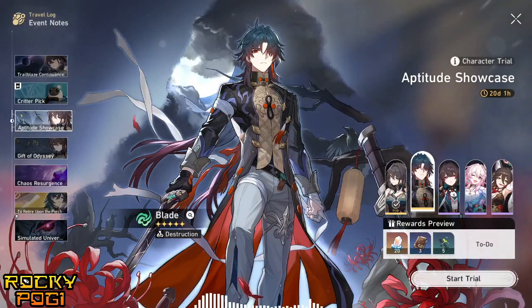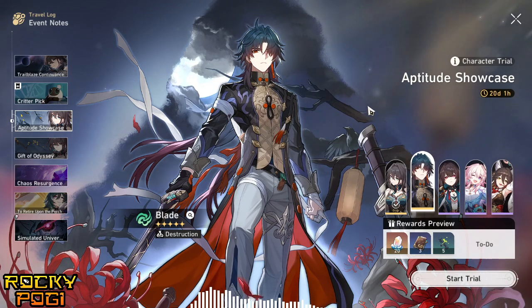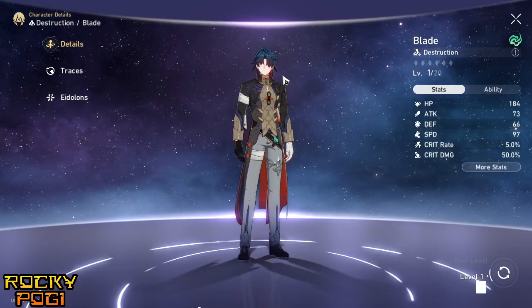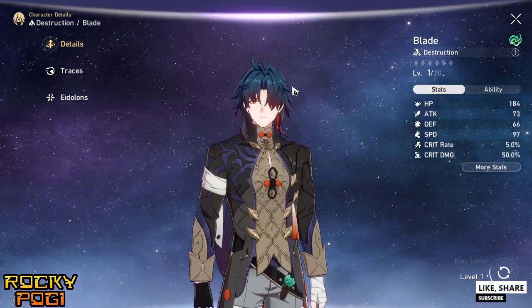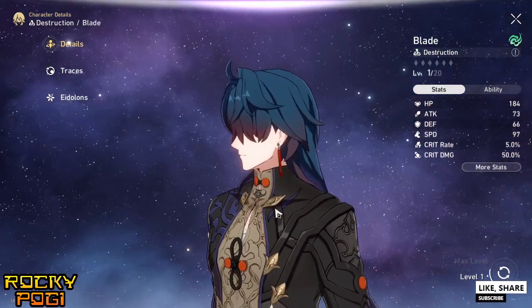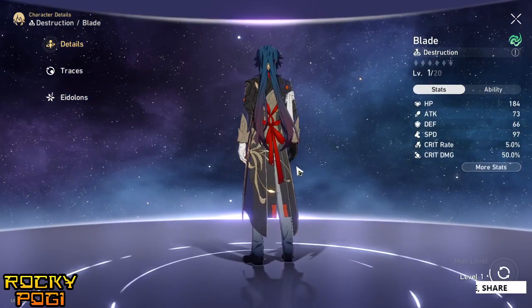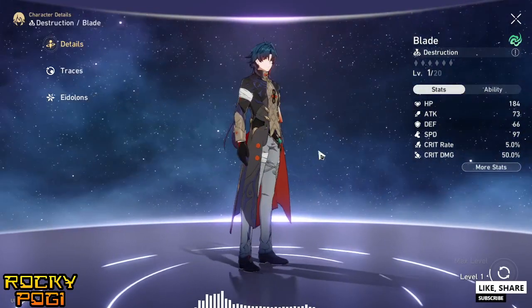Blade is a five-star wind type character from the aptitude showcase of Honkai Star Rail version 1.6. Let's check Blade out. This is his appearance — he is a wind type character and his path is the Destruction.